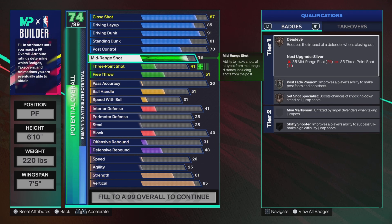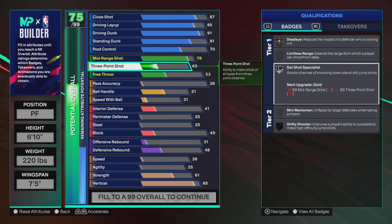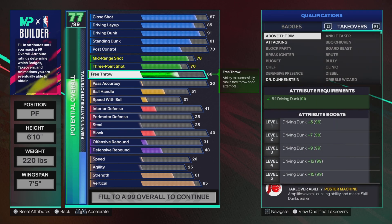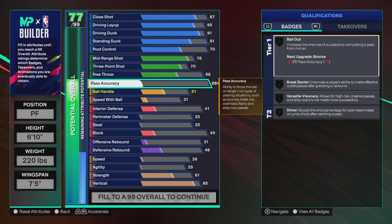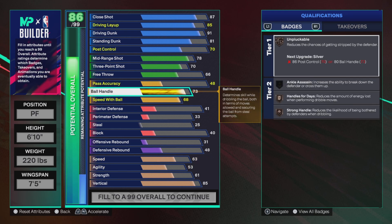For the jump shot we're going 75 on mid-range — actually 78, Giannis gets Set Shot Specialist on silver, and this badge is amazing this year. 73 three-pointer, and 66 free throw. As long as you know how to time your free throw you're gonna be straight. 68 speed with ball, lightning launch, 70 and 74 ball handling.